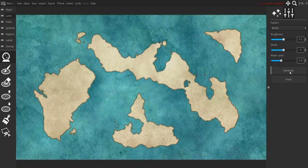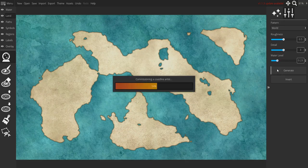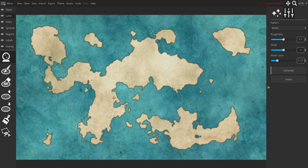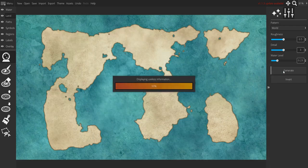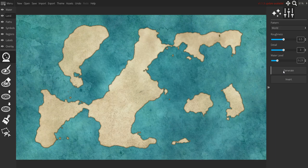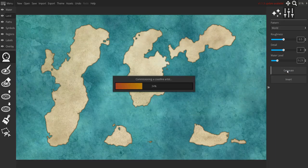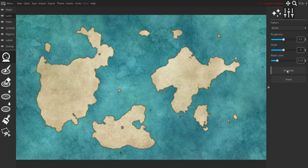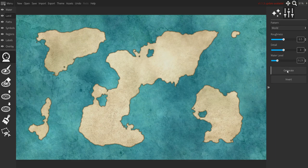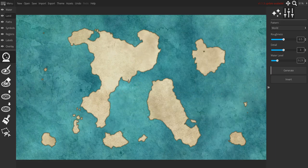Let's try world mode because that'll give us a couple of big land masses to work with. Still on a high water level — this gives us a couple of big landmasses. My hand is good, that's nice. I do wish this area were a bit thicker, and yes I could go back and add it manually, but I am not particularly in the mood for a very big map right now.